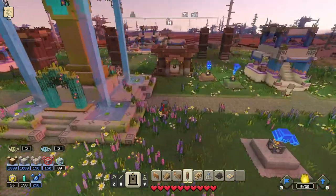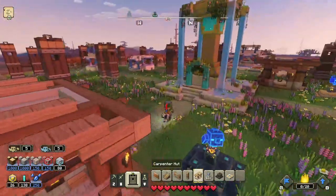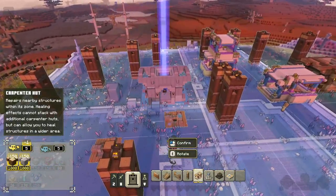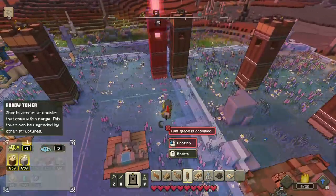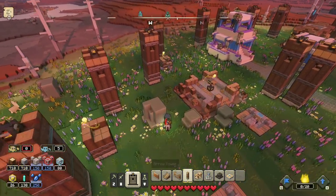It's literally all you have to do. As you can see, this one is situated like this. I suggest you put your Carpenter's Hut — put a couple of these guys down just so they can heal the towers. I might put another one down right over here just so the towers heal. All you have to do is just place them down and put a little space in between them to make it harder for the enemies to attack.